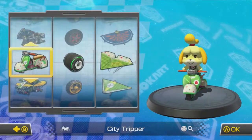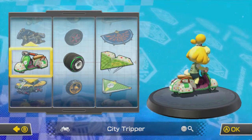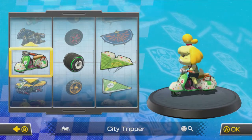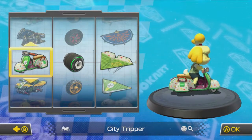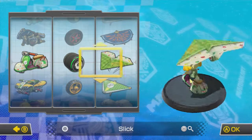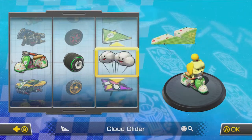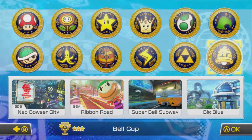We're gonna play as Isabelle and we're gonna use the City Tripper. I'm not excited about it, and you'll see why — I've been trying this bike out. It's interesting to control, we'll see how well this goes. Let's get an acceleration glider on there, so we're moving on to the Bell Cup.